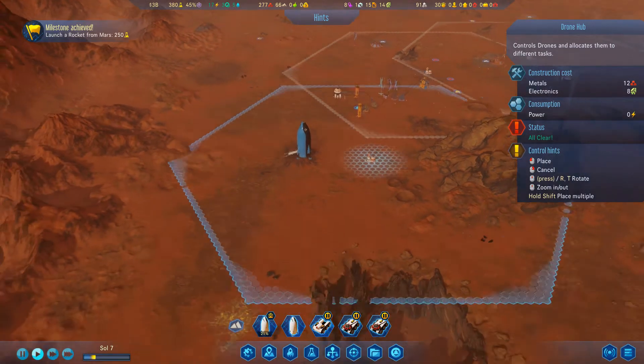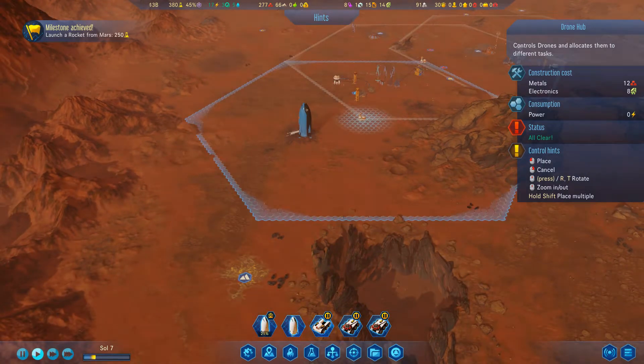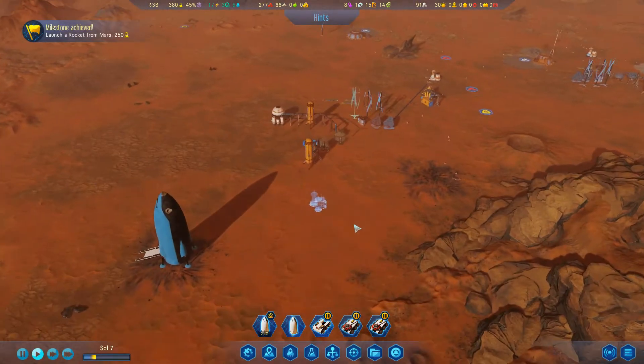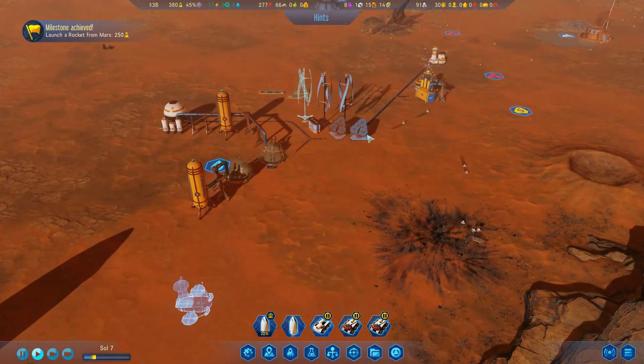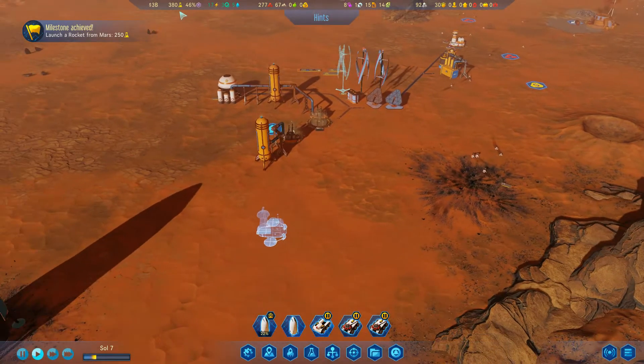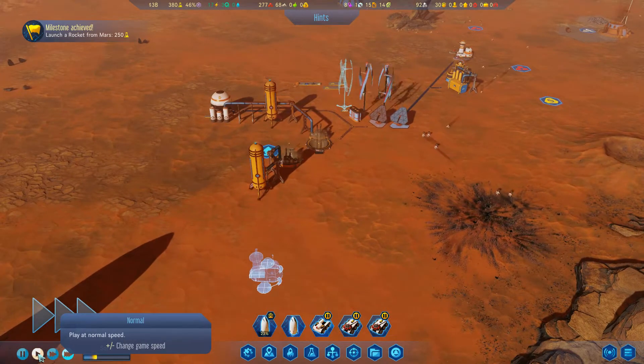I could just build another drone hub here - a drone hub within range of the others. But I think I need to build a drone hub within range of each other so the drones can reach. I want to be as close to Dragon Two as possible, and this new hub area is going to demand a lot of power.